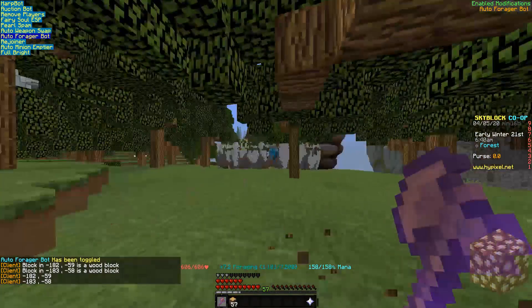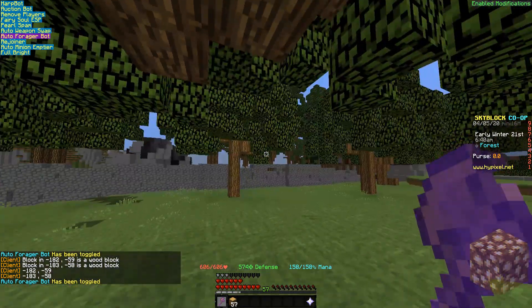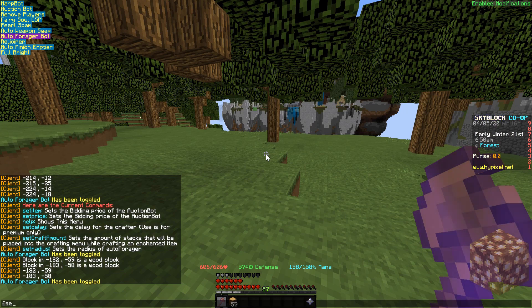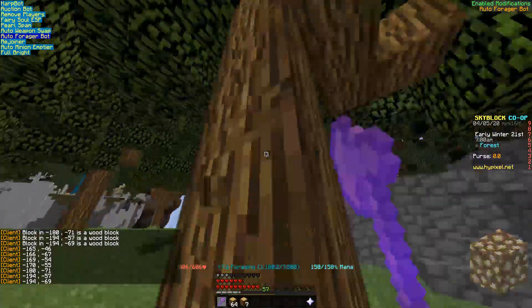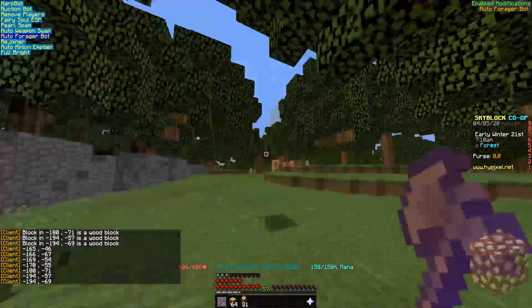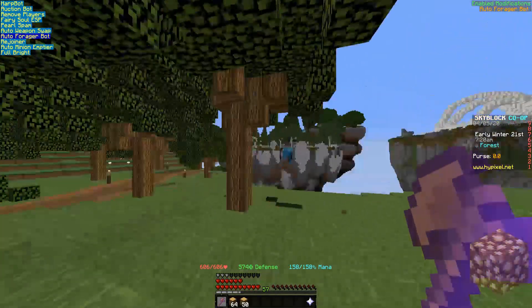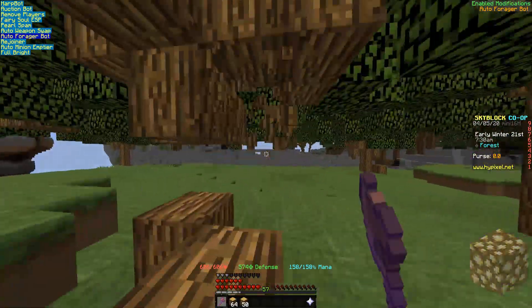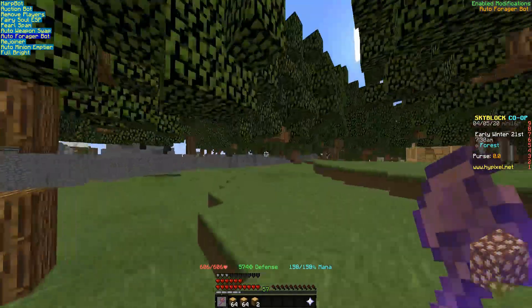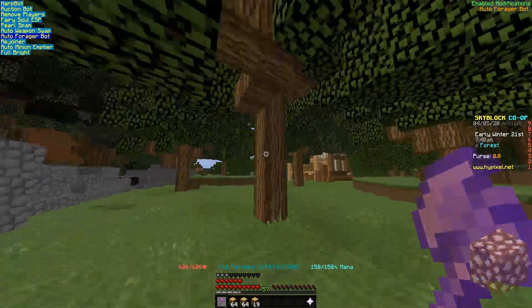If I just open this up, it's going to go over to there and mine it. Setting the radius to 20 — okay, there we go, I found a tree, it's going over to it. This works a lot better with the Tree Capitator mod, which mines a lot more blocks. So it just goes over to every tree it finds in the radius and then mines them.